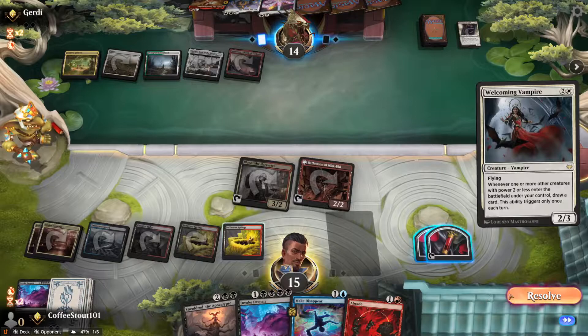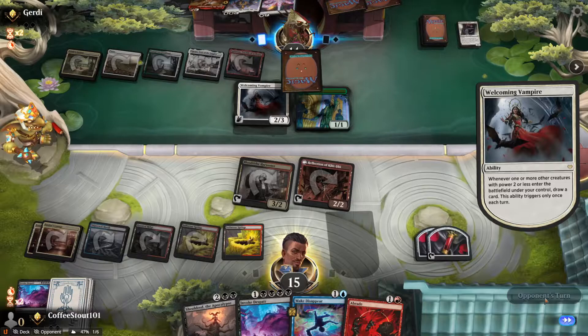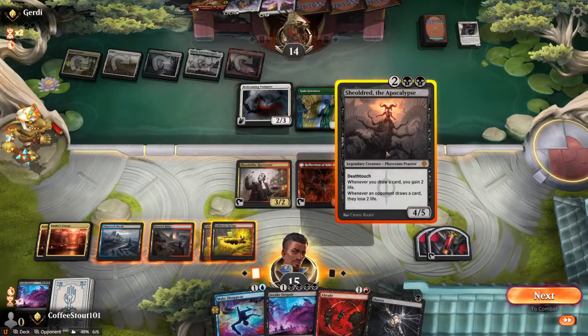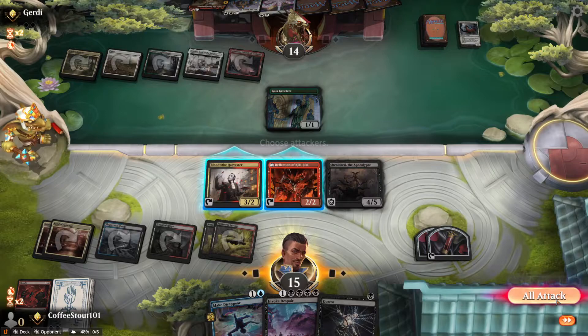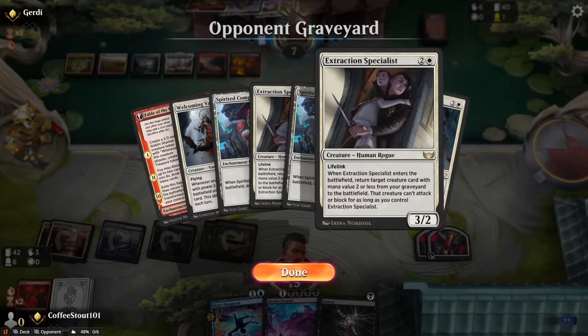Gets another card out of this, and now he's got two to sacrifice to this next Invoke. But next turn we clear the field. We are able to copy the Harvester. I don't care about holding up that Make Disappear yet. Now we're going to copy the Harvester, we create another blood, then we minus on our token Harvester, kill the Specialist token, and then we pass turn. Really solid so far. Welcoming Vampire — we do not have Make Disappear up, but we do have another Invoke Despair next turn. That's going to make it a little bit more difficult to pull off.